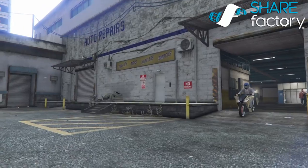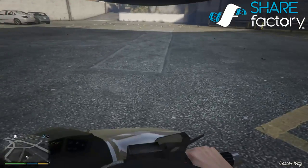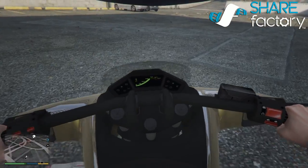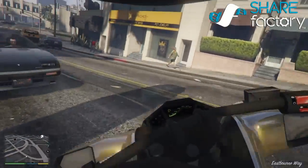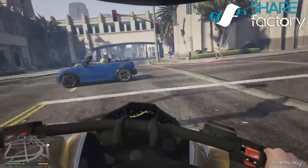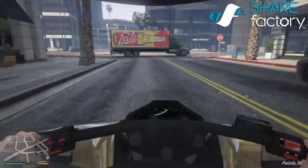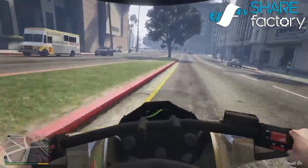We're going to drive this puppy around and we're going to see how good it really is. We're going to find out how fast this thing can go. Okay, we're not going to go anywhere fancy. We're just going to drive around Los Santos, see where we end up.